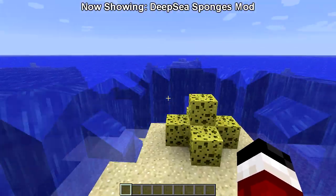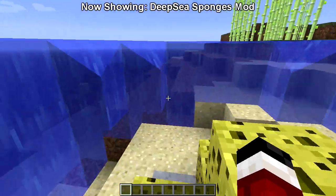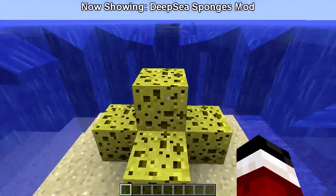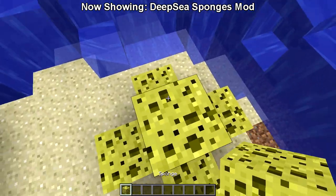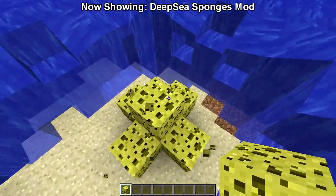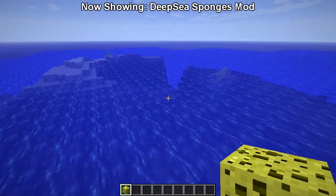Let me explain what this mod does — the Deep Sea Sponges mod. Basically, it allows Minecraft to naturally spawn sponges in survival mode. This is the only block in the game that hasn't been introduced into the game legitimately ever since classic, which I don't understand. What is up with you, Jeb and Mojang? Why haven't you updated this?